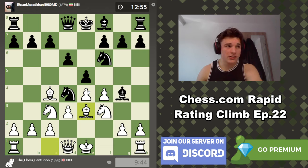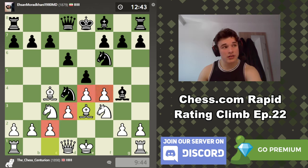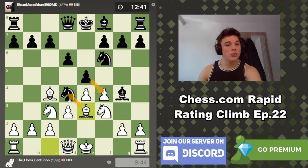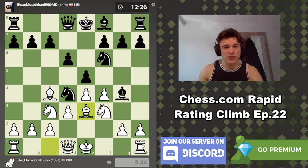We're not committing to a whole lot with Bishop to e3 — we're just developing, just attacking a piece, and we don't have to take it. Our minor pieces are developed quite nicely and our pawn structure is very solid. He can't take on f4 because his knight hangs, and even if he trades here first and ends up taking, we can just take back with the bishop. We have a very strong pawn triangle in the center.